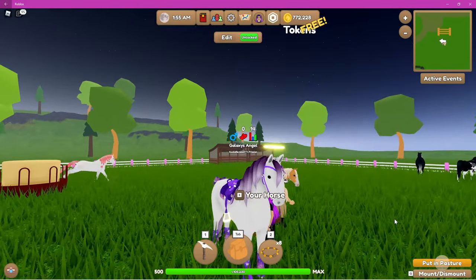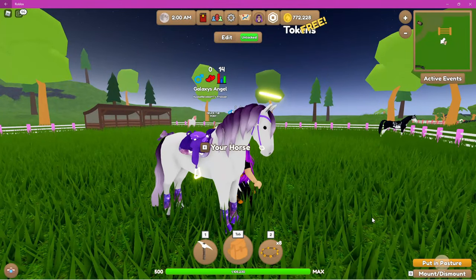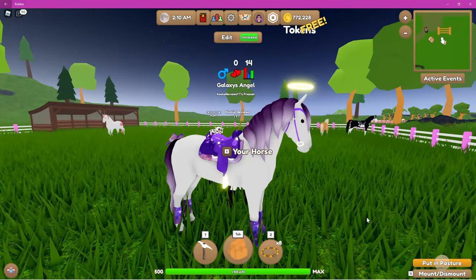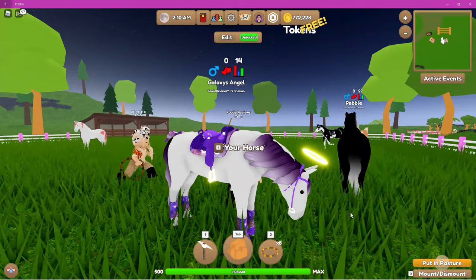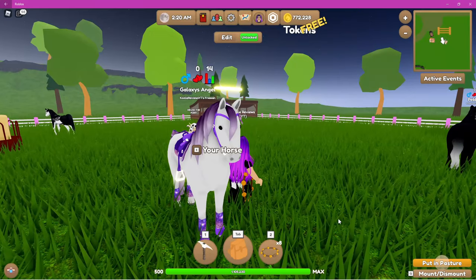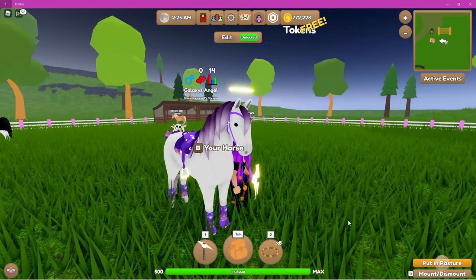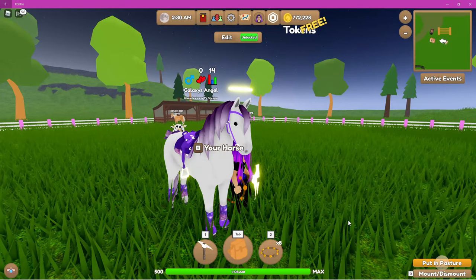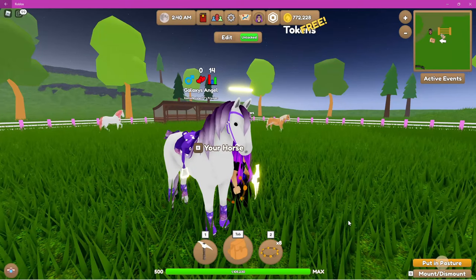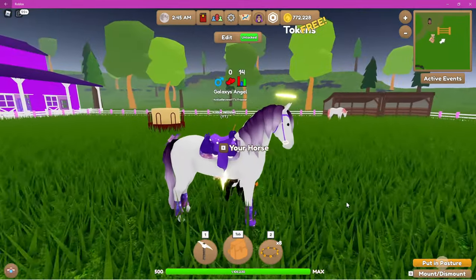You guys should know this horse — this is Galaxy's Angel. Galaxy's Angel is a pure white Frisian. He is stunning — I've had this boy for a fair while now. He is currently wearing the purple fade mane and tail. My guess is if we breed Isabella with a pure white Frisian like Galaxy's Angel, we're going to have a high chance of getting a pure white foal. So Galaxy's Angel is another option.